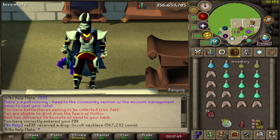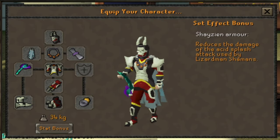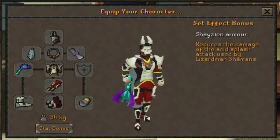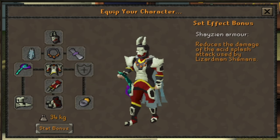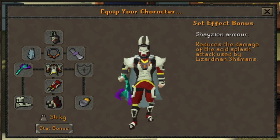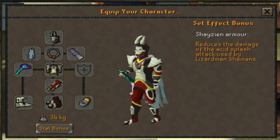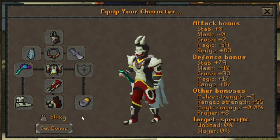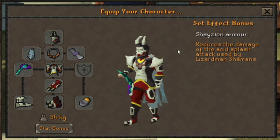So I'm going to show you what exactly you will need to kill the Lizardmen Shaman. This is the gear I take - you're going to want the Shayzien Armor. How you get the Shayzien Armor is by getting 100% in the Shayzien House favor and killing the level 5 soldiers in the combat ring. It's very easy to do and they will drop all of the armor pieces for you. This armor gives you a set effect where it reduces the damage of the acid splash attack used by the Lizardmen Shaman.